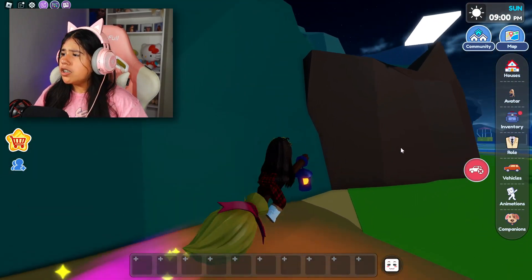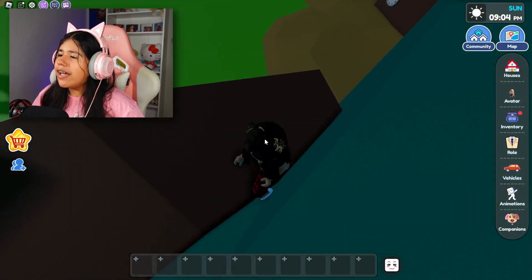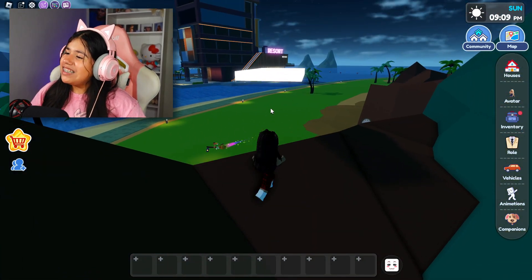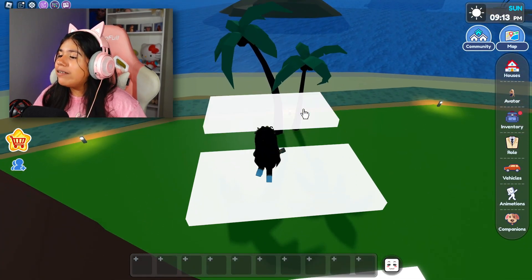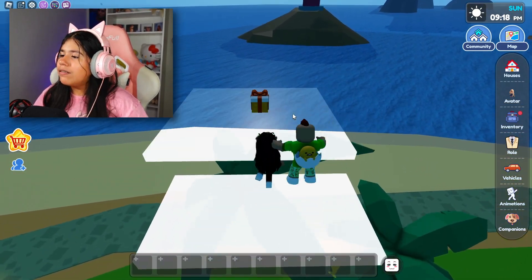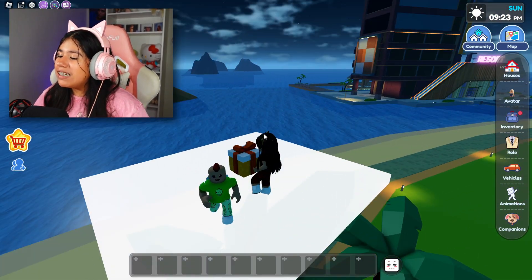You guys can see this white platform right here. So we're just going to go right over here and climb this little area, and right over here our gift is right here. This is not actually our gift, so we have to actually go onto this white platform. And then boom, another one appears, and when you guys do that, another one just keeps on appearing until you guys can actually get the gift — right over here on top of this palm tree. This is our gift, so let's open it and see what we get.